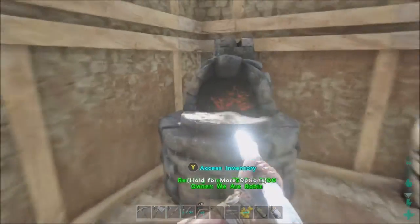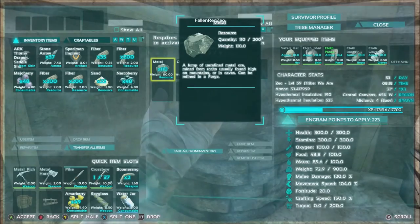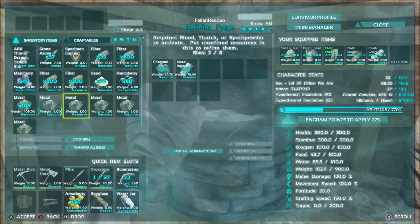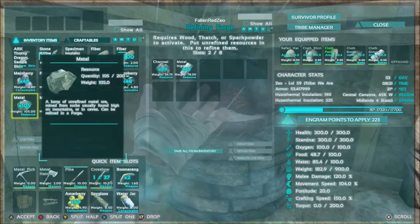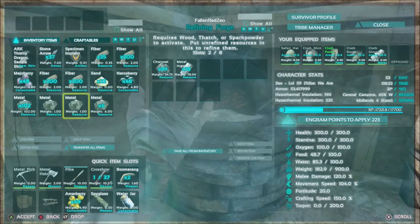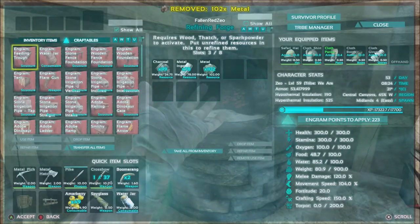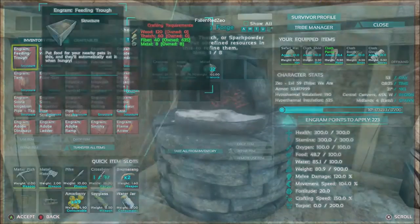I need spoiled meat to get narcotics out. What I'm gonna do is make a feeding trough so I can store meat in it and that'll help spoil the meat faster. I think it'll go into the crafting menu here — yeah, eight engram points. I have just enough for that and I just need thatch and wood.